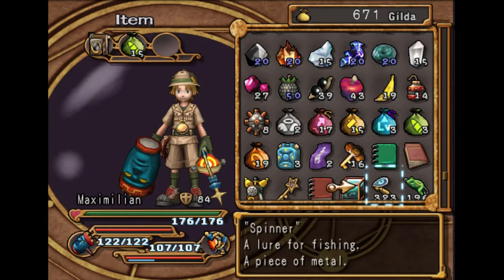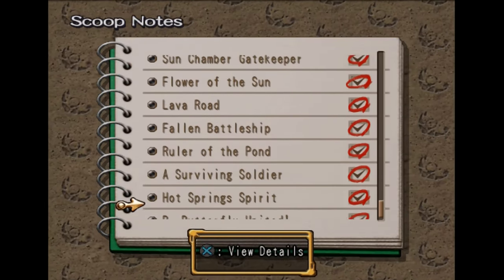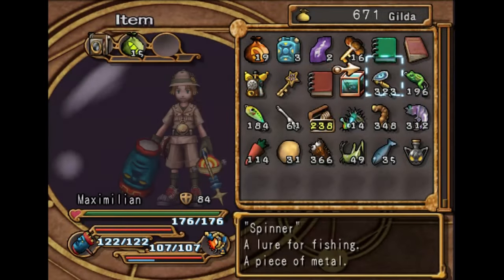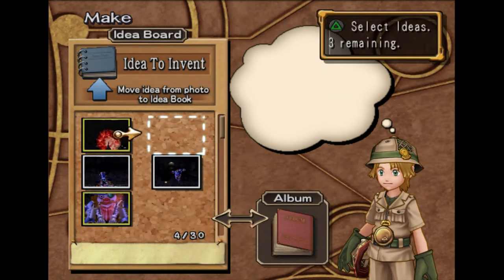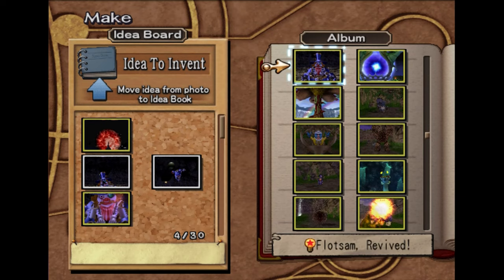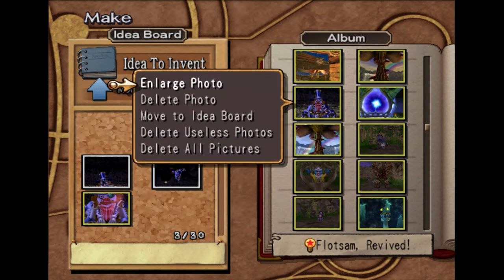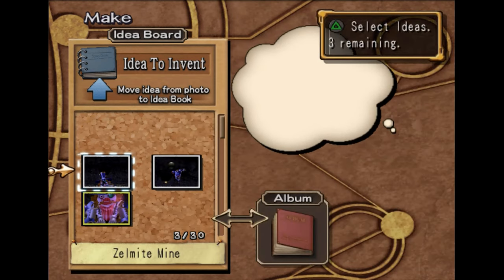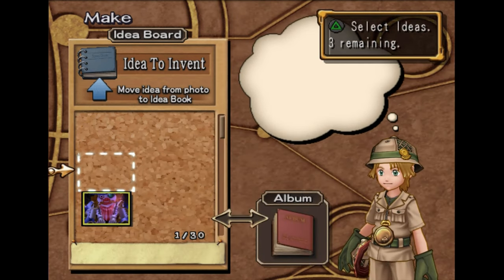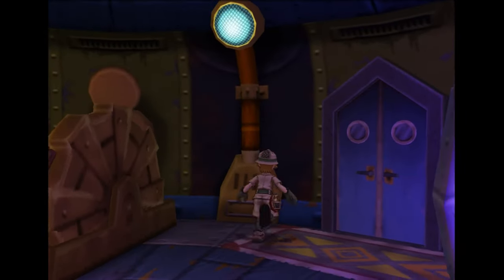Now we'll take a look at our scoop book — 100% complete, no more scoops to be had. I already put a copy of Flotsam into my book, but we're also going to want to put The Legend of the Moon in there. There's no real reason to get rid of it.